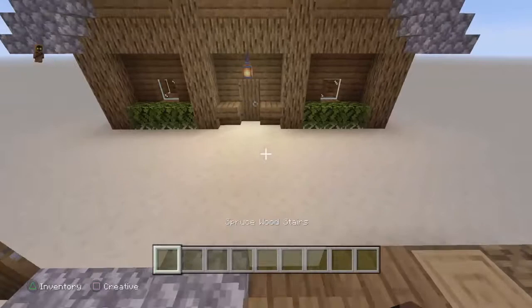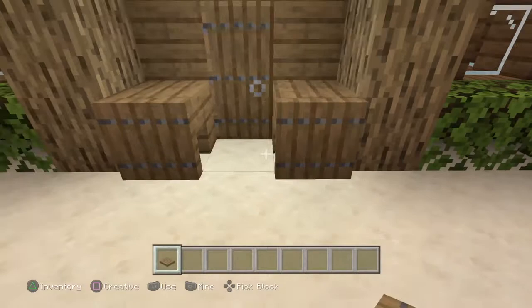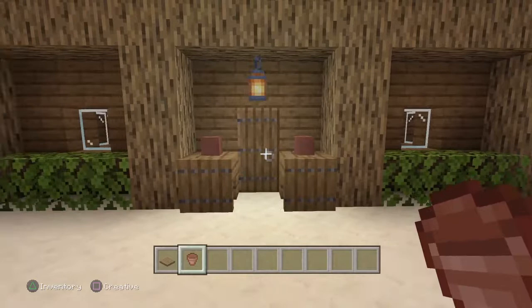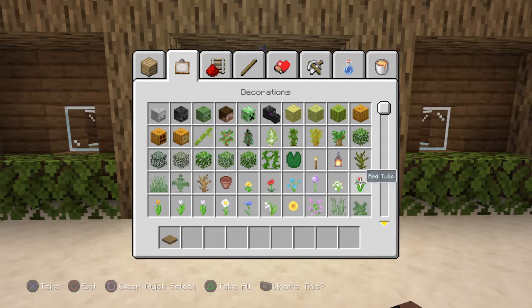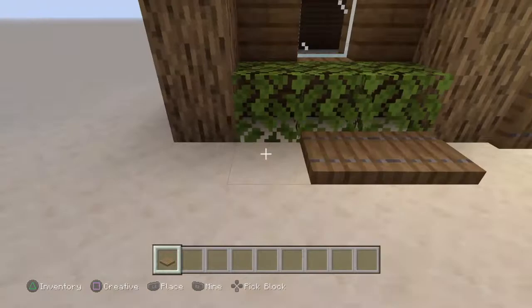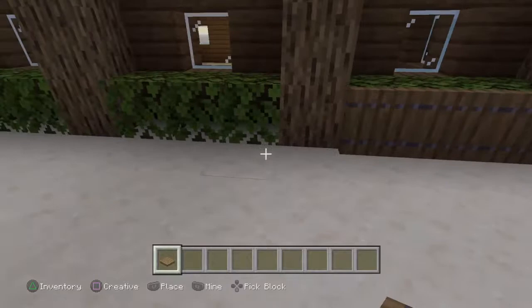Once you've done that, you will need spruce trapdoors and you want to fold them in like that, just so it's nice and fancy. Then on top of these you can get two flower pots and place any type of flower you want in them. I like the color red and blue, so I'm going to go with some blue cornflowers because they look nice. Then go back to your spruce trapdoors and place them going toward the leaves.